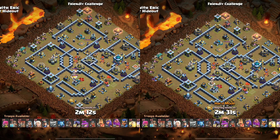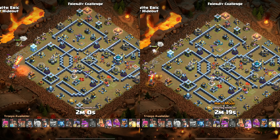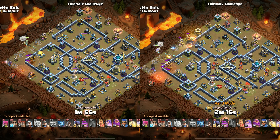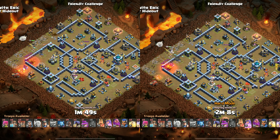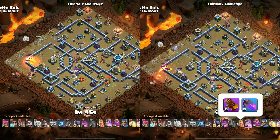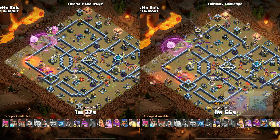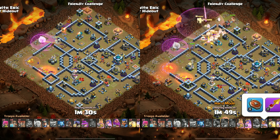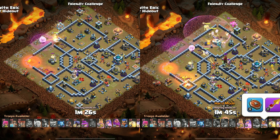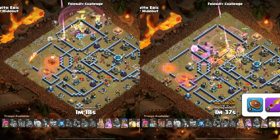For Town Hall 13, I decided to do a queen charge into Hog Miner Hybrid to test my theory that a queen charge is going to be disproportionately affected by hard mode. Because of how hard mode is implemented, heroes in general are going to get less value. The extra damage on the base will slightly affect all attacks, but the reduction of damage output and HP specifically on the queen will make her burn rages earlier and need more protection spells like freezes to keep herself going.